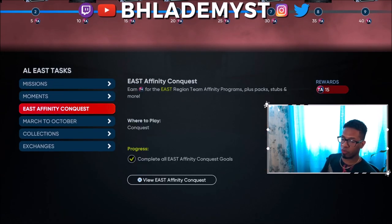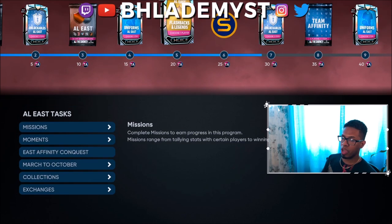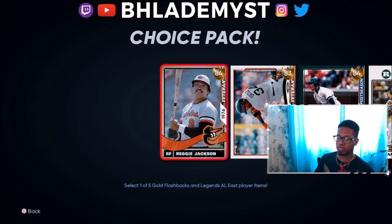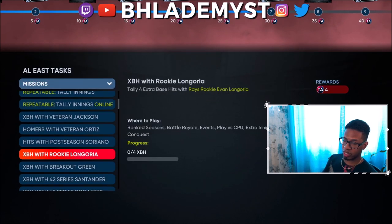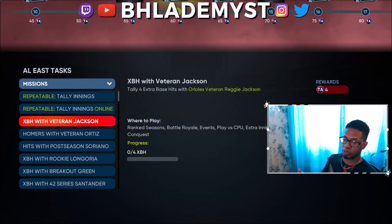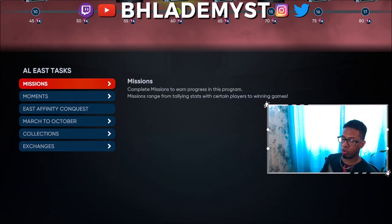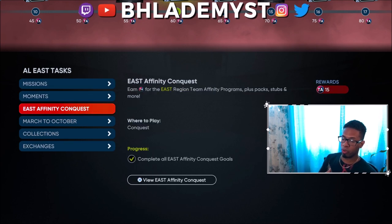The first pack comes in at 20 team affinity points. To unlock it off East Affinity Conquest you'd also have to do the moments, which give you two points each, for 10 total. Those packs contain the cards necessary to complete the missions. Continuing to team affinity 60 gets you the next pack with players needed to keep gaining points. The moments give 10 points total.